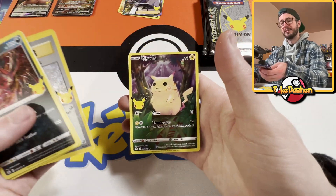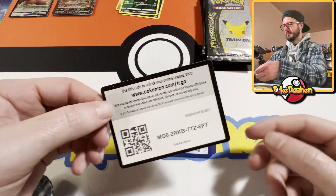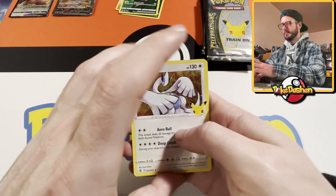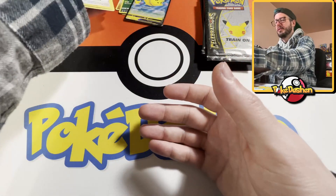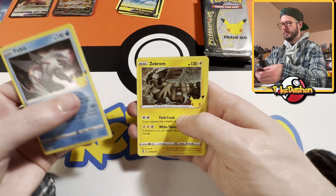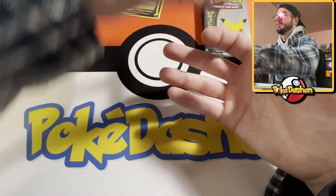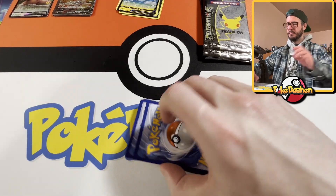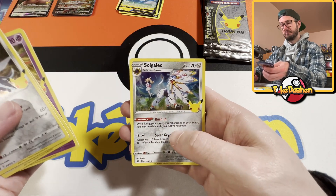Imposter Professor Oak and another Pikachu — all right, I do love this card though. Flying Pikachu — all right, cool. Still need to pull the Flying Pikachu VMAX. Solgaleo — cool. Another Solgaleo.